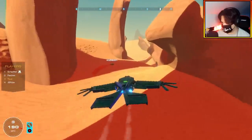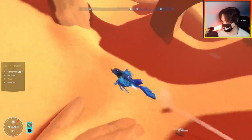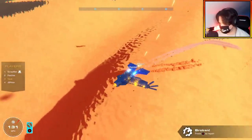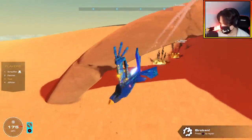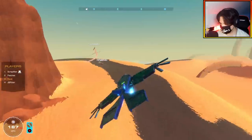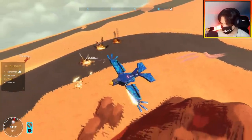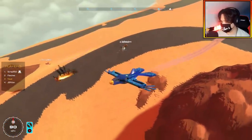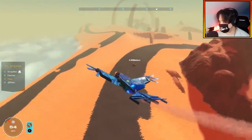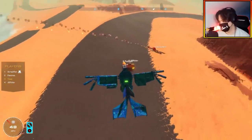JB drops a bomb way too late on one pass. Then Scrapman also drops late. JB clips his own wing on the car - 'That's my wing!' Shots are traded and both sides take damage. Eventually the car gets flipped and can't recover. Time is called at four minutes and seven seconds. With scores close, the final round will determine the winner.